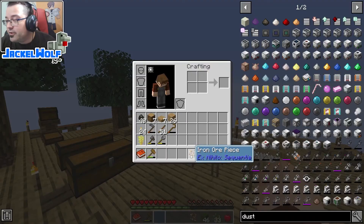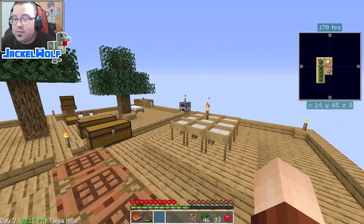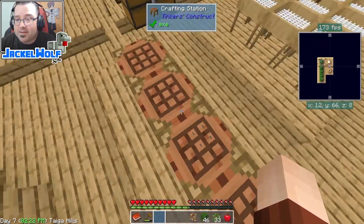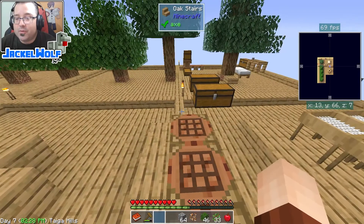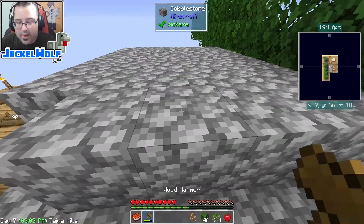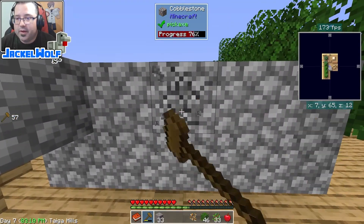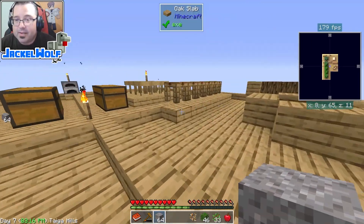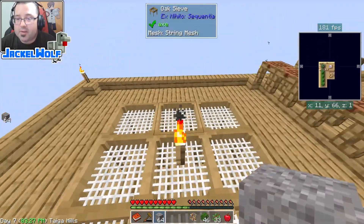Four iron pieces will make an iron chunk, and one iron chunk in a furnace will make an iron ingot. There are ways of ore duplicating which we'll get to in future episodes. For now, I'm going to take some stone pebbles, turn them into cobblestone, place them in the world, then take our hammer and hold the vein mine button to break the blocks — we got a bunch of gravel, and then some more. We've now turned a stack of cobblestone into a stack of gravel.